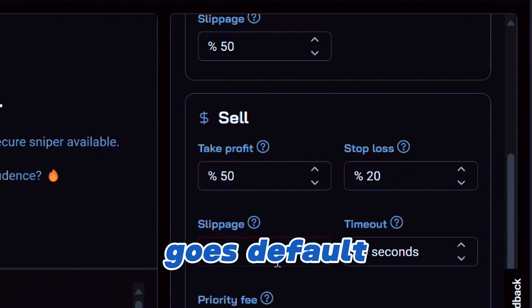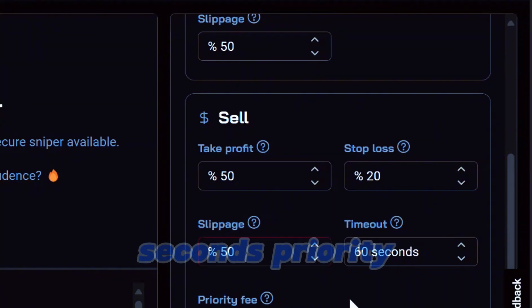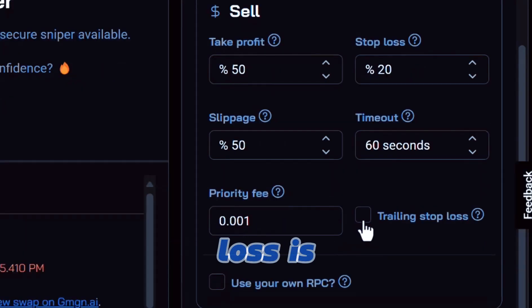I like to leave the stop loss at 20%. As far as slippage goes, default is at 30 — we're going to bump this up to 50 because we want to make sure that we can get out, so we're going to pay a little premium for that. As far as the timeout goes, I'm going to leave it on 60 seconds. Priority fee we're going to keep at 0.001. Trailing stop loss is a little too advanced if you're just starting out, so let's just go ahead and ignore that.